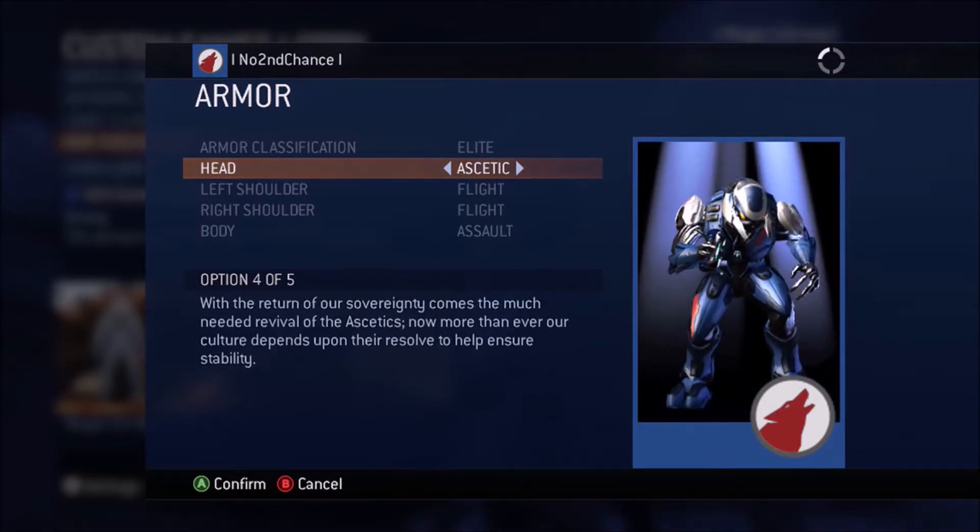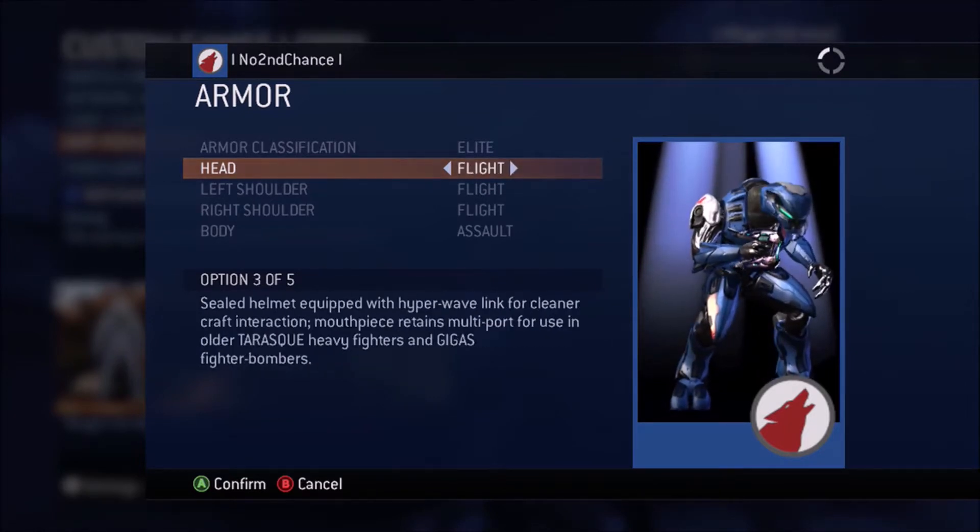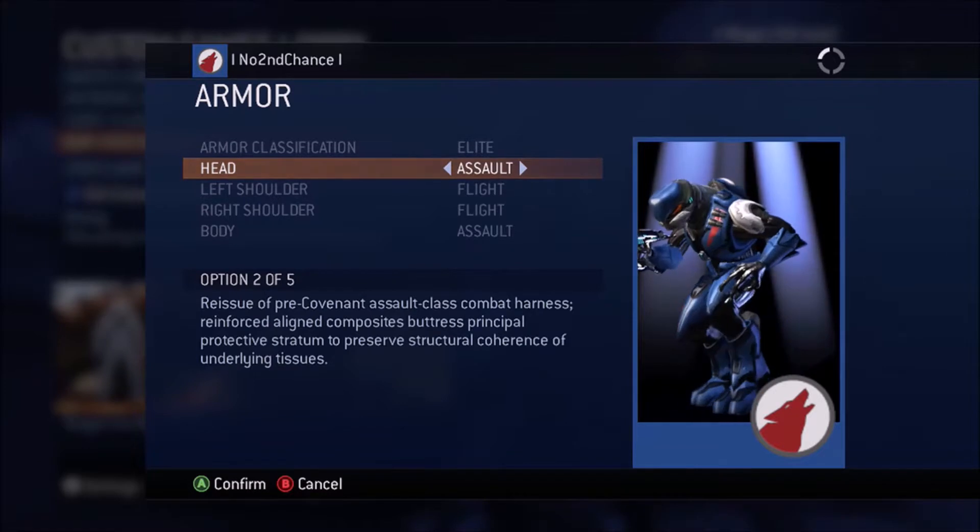Having different factions such as Spartans, Elites, Brutes, Flood, and Forerunners as your appearance would be totally awesome.